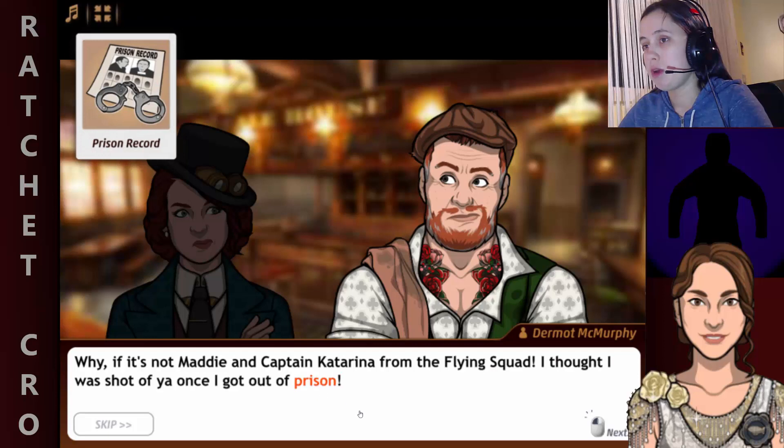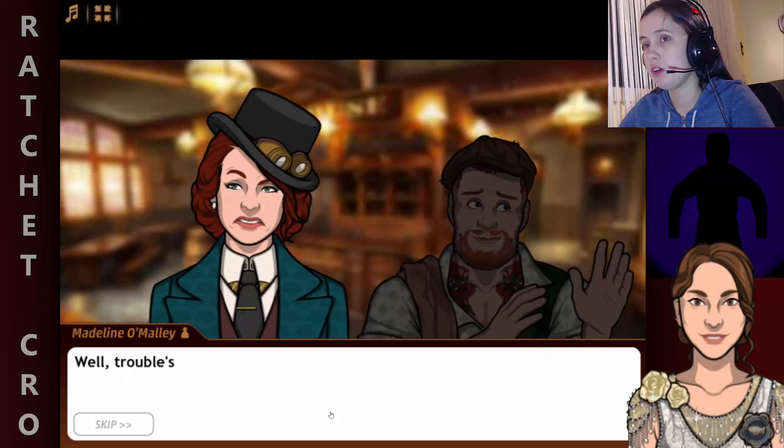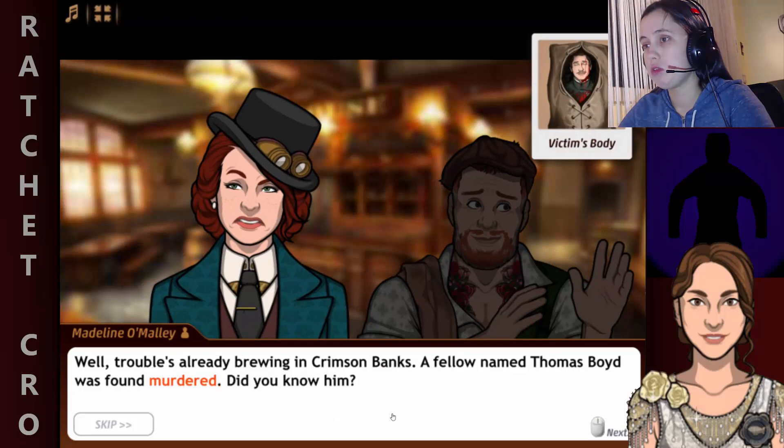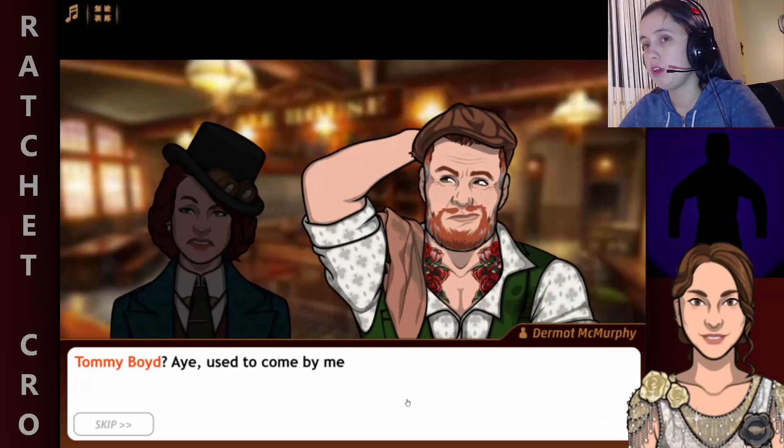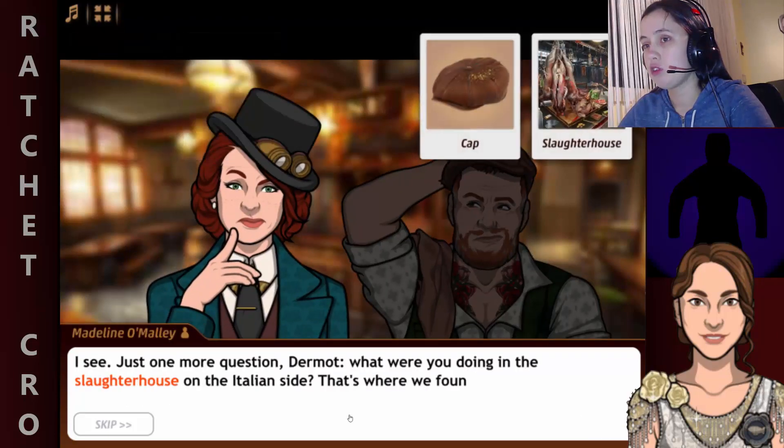Why, if it's not Captain Katia from the flying squad! I thought I'd seen the last of you once I got out of prison. I was released for good behavior — I won't be up to any trouble again, I promise you. Well, trouble's already brewing in Crimson Banks. A fellow named Thomas Boyd was found murdered. Did you know him? Tommy Boyd? I used to come by my pub before Katia put me away. But I haven't seen him since, God help him. What were you doing at the slaughterhouse on the Italian side? That's where we found your cap.